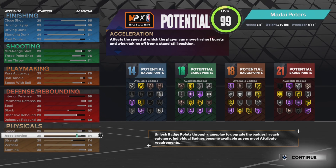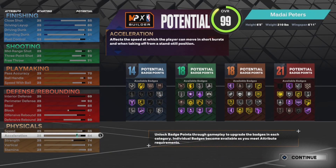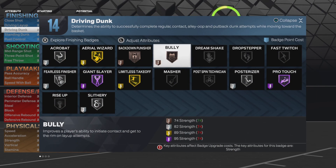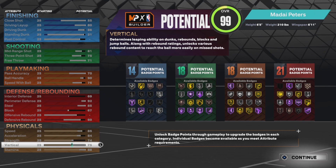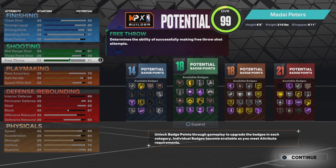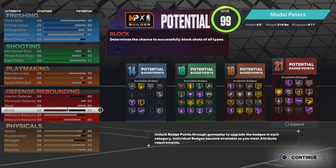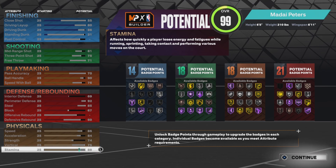85 speed is really good for defense, tested it on next-gen first. 84 acceleration still gets you the speed boost badge and Hall of Fame Quick First Step. I want 74 strength - you can get bullied with 74 strength, that's how you get bronze bully. On next-gen I didn't care for bully because it's tier 3, but there's no tiers here so it's just one badge point, definitely going for that. 75 vertical - I thought you needed it for contact dunks but there's no vertical requirement for contact dunks on current engine, just the dunk rating. I put it up anyway because it helps with blocks and rebounds.